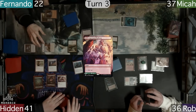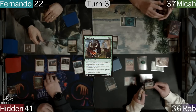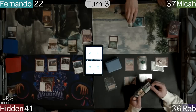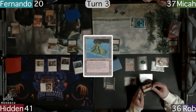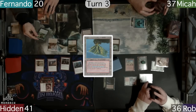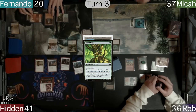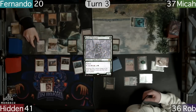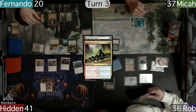Hidden plays a Crag Crown Pathways land and doesn't have much to do, as he casts a Manglehorn, who on ETB blows up the Sol Ring. Fernando plays and cracks a Flooded Strand, grabbing an Volcanic Island. He follows up with a Wild Growth on the land, which is then tapped for a Blue and a Green, with Fernando using the Green on an Ignoble Hierarch. The Dork resolves and Fernando gives him Haste from the Rhythm.